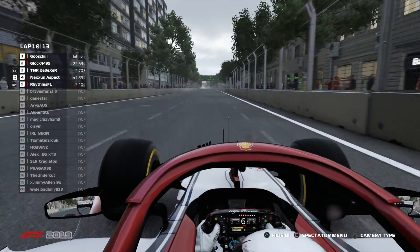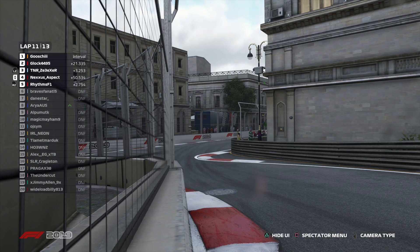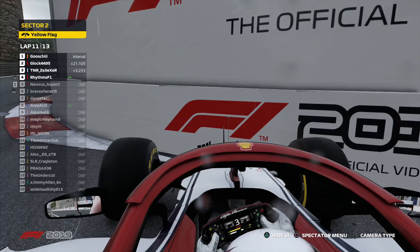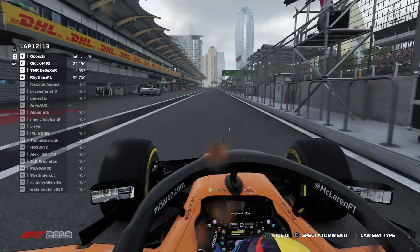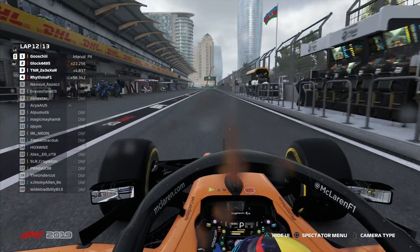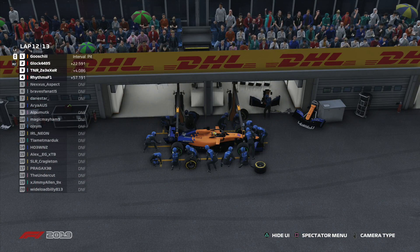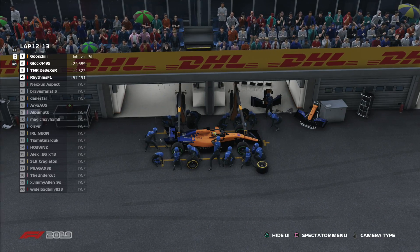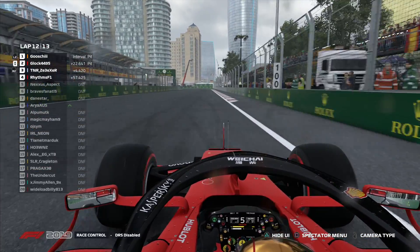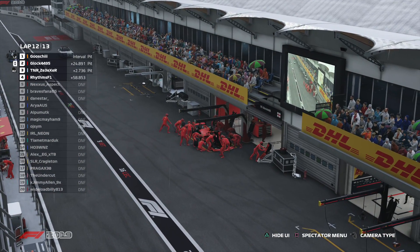The rain will probably force people onto intermediates. It might come at an awkward phase where some might opt to stay out on dries to risk track position. But at Baku it's very easy to overtake, so track position doesn't mean much - if anything you want to be the car behind because of the slipstream. The race leader Gushi is in for intermediate tires. Glock in the Ferrari is about 20 seconds back staying out on slick tires - maybe it is a Team Glock situation. Wait - no, he's in for intermediates too.